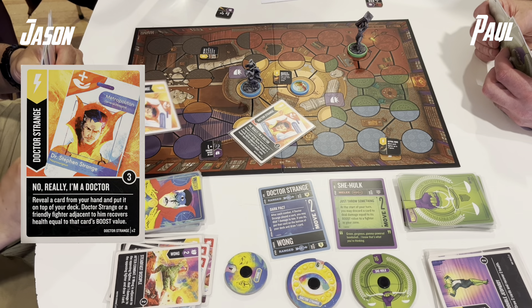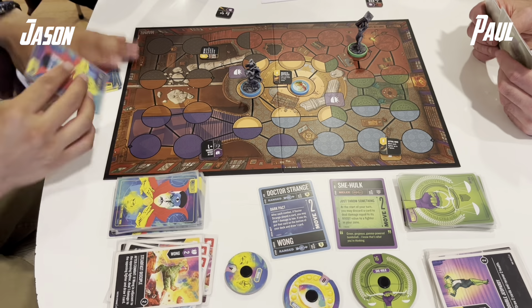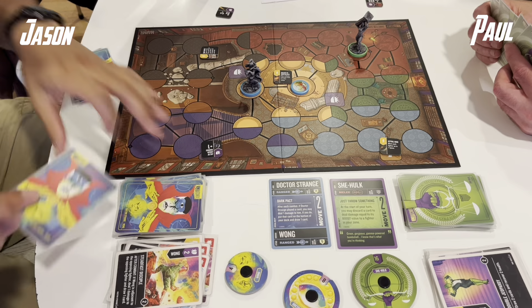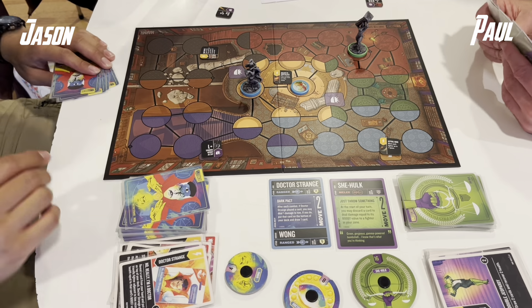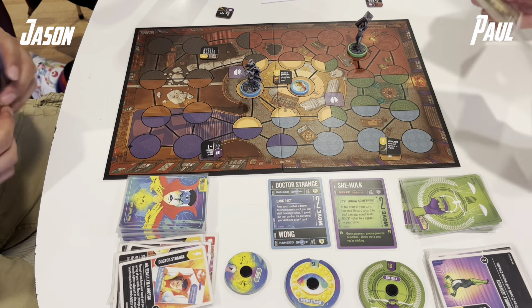Paul plays a Double Jeopardy, heals 2, draws 2, and he's back up to 15. We did get split apart once I played Winds of Watoomb, but he's taking this opportunity to heal up and draw up because Doctor Strange has the ability to action gain, so having options in hand is always handy in case more than one or two attacks get off.